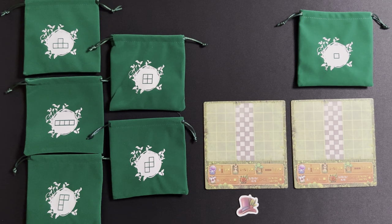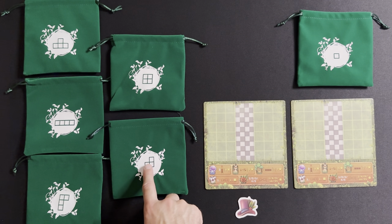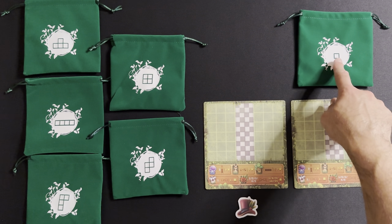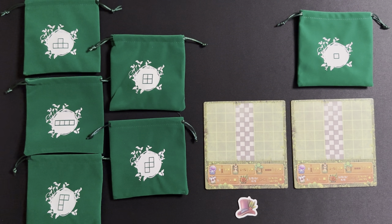How to play Alice's Garden is fairly straightforward. First off you choose the first player. In this case I've set up for a two-player game. The official rule is that it's whoever last watered a plant, but you can use whatever you'd like, and they get the first player token which is the Mad Hatter's hat. So that player, for the first round only, chooses one of the five polyomino bags — that's the four-piece tiles, not one of the solo pieces. Those are earned differently and we'll talk about that in a little bit.